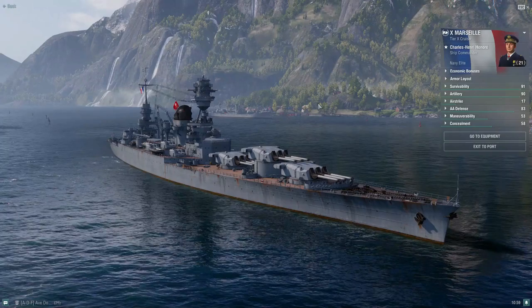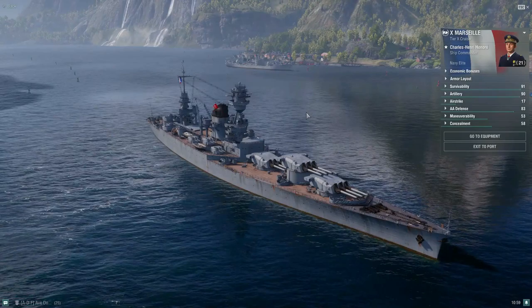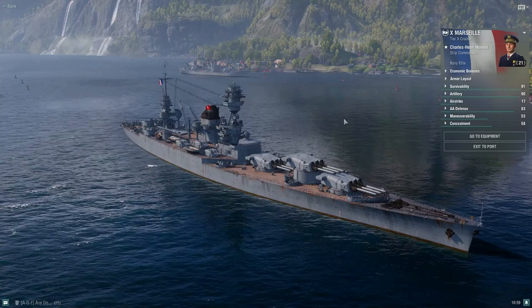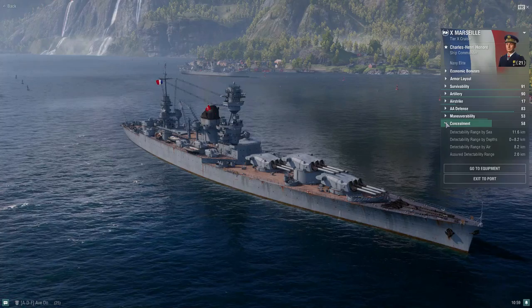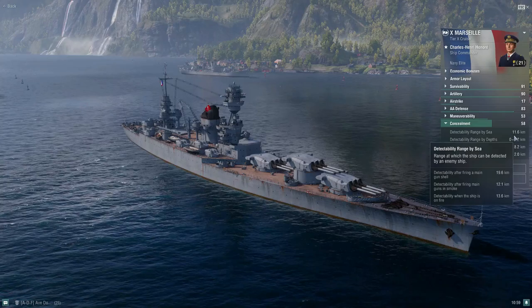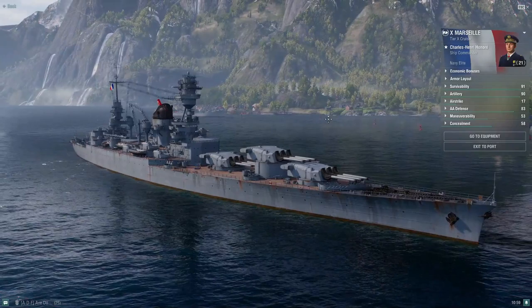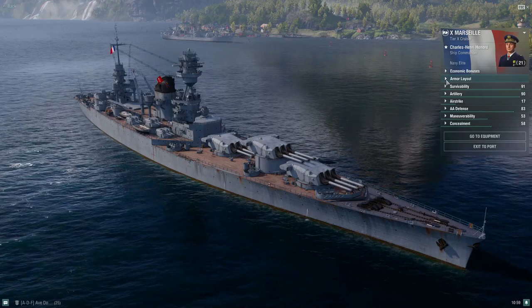So what type of playstyle is this ship? Is it a cruiser that likes to hide behind an island? Is it an HE spammer? Do you play it long distance as a heavy cruiser or short distance? In my opinion, this ship works best starting at medium range — around 12 to 15 kilometers. You can really work your concealment, and when situations allow, you really want to push in. It's extremely rewarding on the flanks.